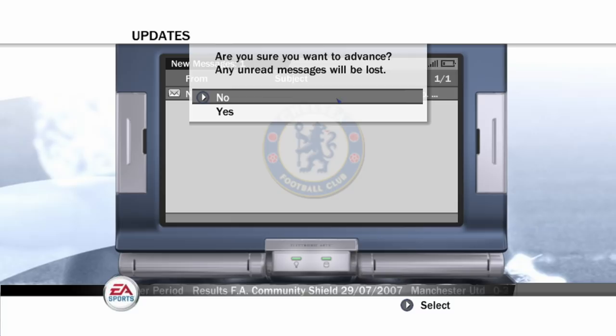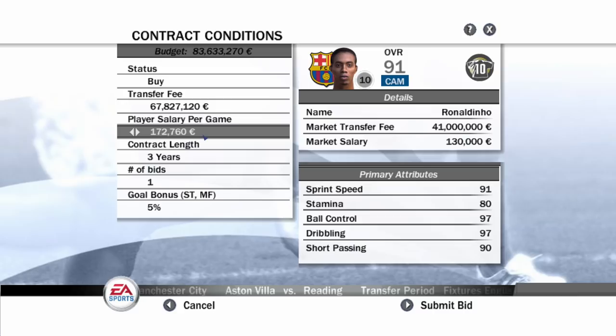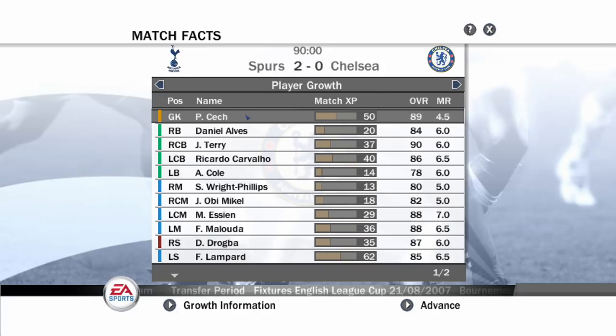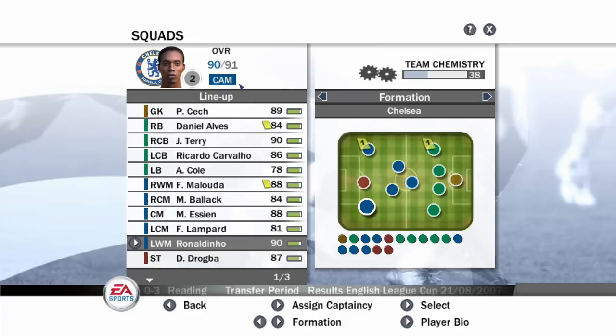We've still failed to sign Ronaldinho - that is a bit frustrating. I think we need to offer more money. Let's up the transfer fee to maybe 67 million, and up his salary as much as possible - let's go for 180. Let's just go all in with a 10% goal bonus. And there you go boys - Ronaldinho to Chelsea is a done deal! What a signing. Ronaldinho on the left side, Lampard, Essien, Balak in midfield, Drogba up top. What a team we've built.